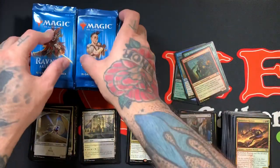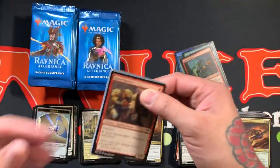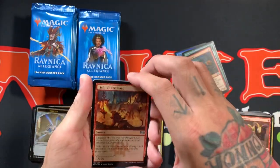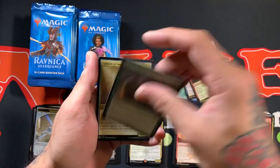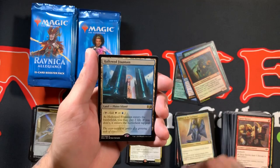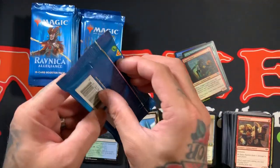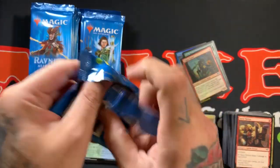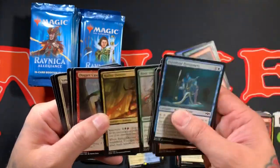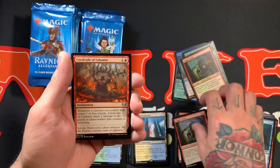Alright, I guess I'm pretty happy with this box so far. Of course, you want one of them big nasty daddy Hydras. Shocks — we all want shocks! So two shocks out of the box, not bad. Hopefully we can make it more than two. Let's just make it like 100 shocks out of one box.